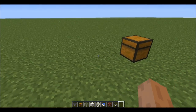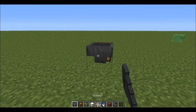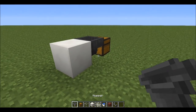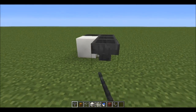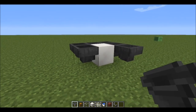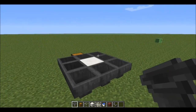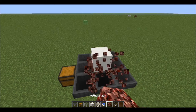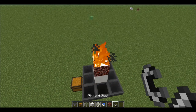First thing, we'll start off by placing the chest to actually collect the drops, and we want a ring of hoppers all draining into the chest around it. Gonna go up two blocks, put our netherrock on it, and light it on fire.